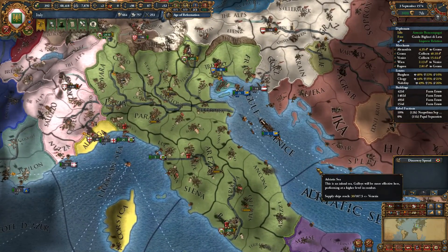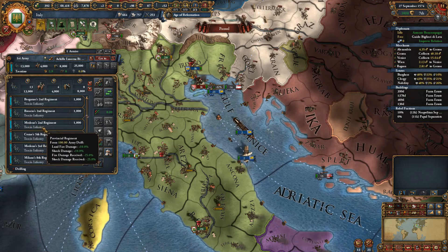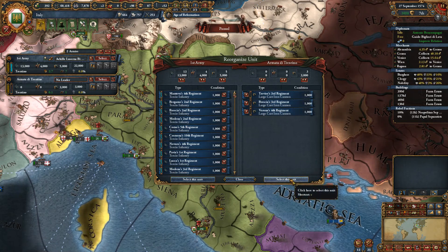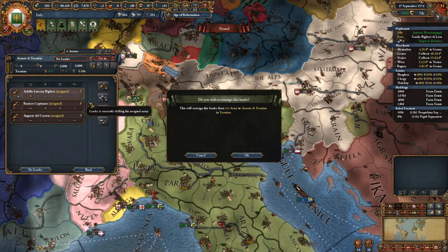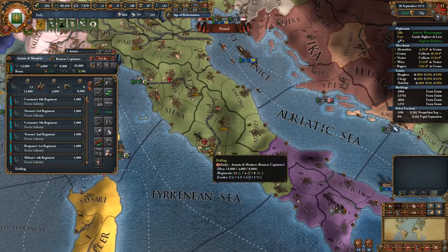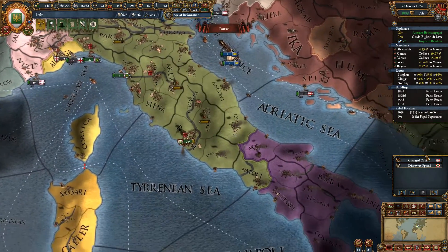We've converted another province. These guys are all at 100, so let's split the army. We need to see who the leader is and assign him. So we're not drilling anybody unnecessarily. Savoy actually changed their capital — interesting. I wonder why. They changed it to here — I think they changed it just because it's the higher development province, but I'm not really sure.